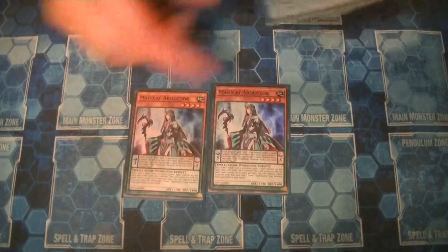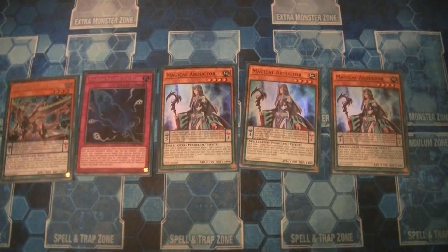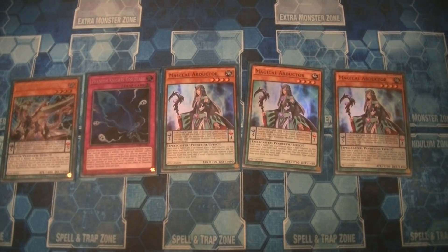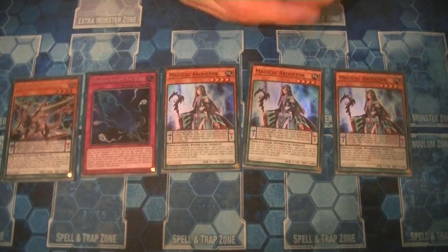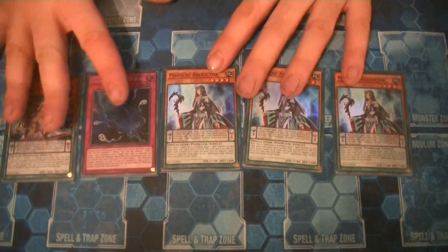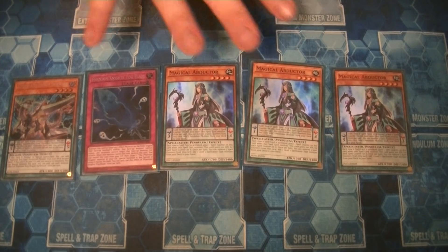I promised to show the weird hand — this was the only brick hand I had during the entire tournament. You might ask how you only brick once with so many bricks in the deck. Drawing any two of the Orcus or PK cards, even the traps — you don't really care. You can discard them to the graveyard and skip somewhere in your combo or do something else. If you draw any of the PK monsters, you just search all three traps instead of two, so you always get some kind of plus. The only problem with a brick hand is if the opponent has hand traps — you're just going to die.